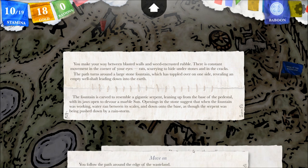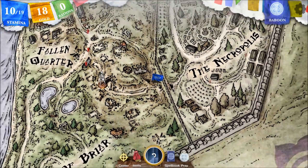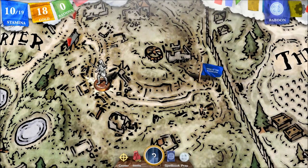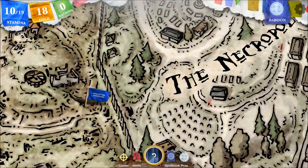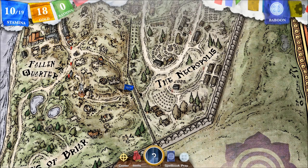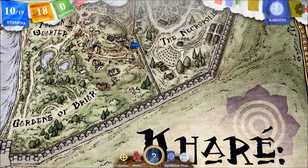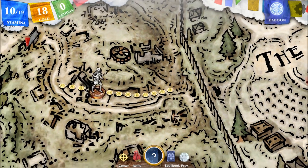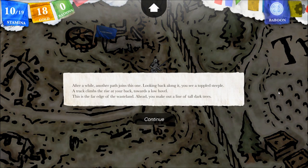I'm going to move on. You follow the path around the edge of the wasteland. I'm still looking for this guy — how do we get to the Gardens of Pryor? Edge of the wasteland. Well, there's a fence. So unless I'm going to climb the fence, I might be headed back around this way. After a while, another path joins this one. Looking back along it, you see a toppled steeple. A track climbs the rise at your back toward a low hovel. This is the far edge of the wasteland. Ahead, you can make out a line of tall, dark trees.